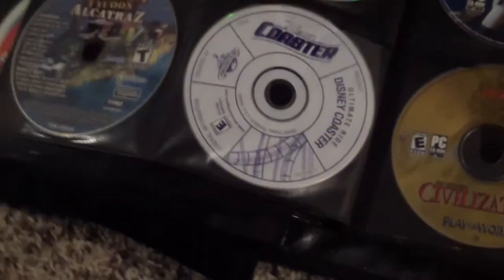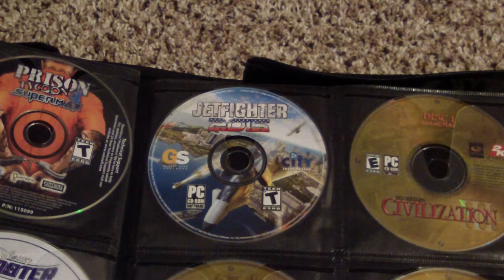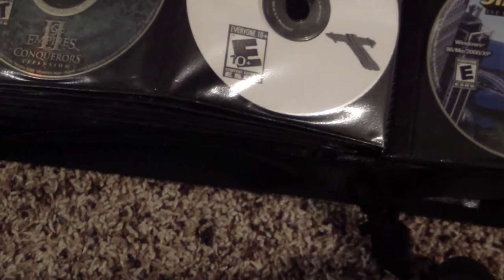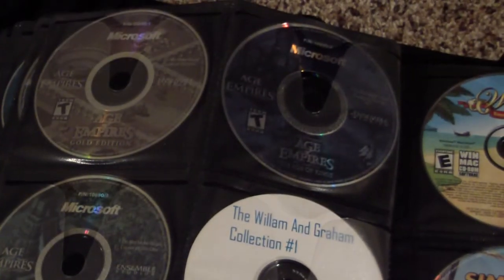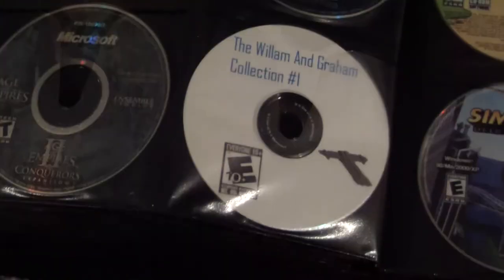Prison Tycoon Alcatraz and Disney Coaster. Jet Fighter 2015, which is a great flight combat game — I'll try to show that off when I do the review of my main XP machine in a few weeks or months. Civilization 4 — it's a 3-disc set. Age of Empires Gold Edition, Age of Empires 2, and Age of Empires 2: The Age of Kings — a set I bought at Walmart back in 2010 that included the first two Age of Empires games and their expansions.